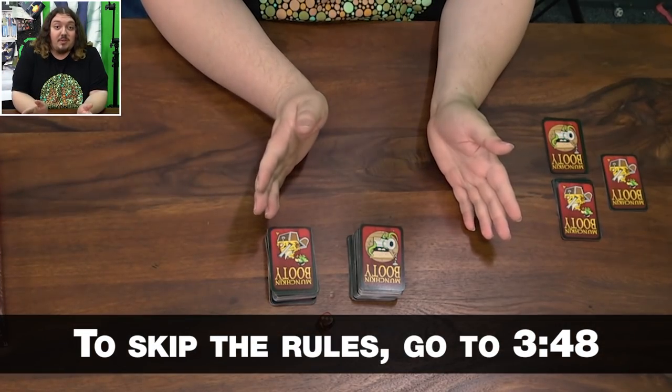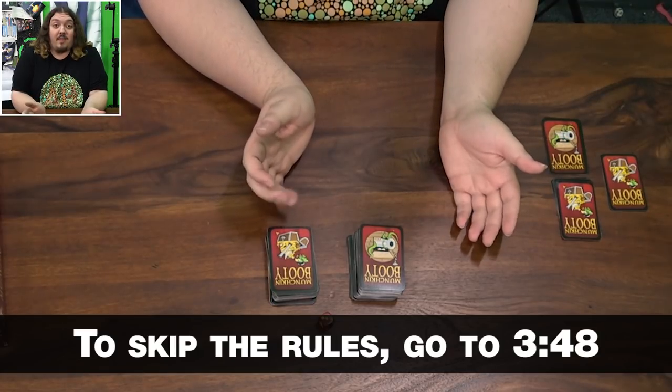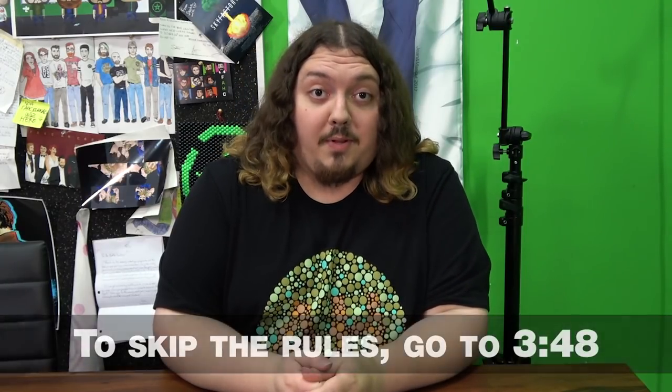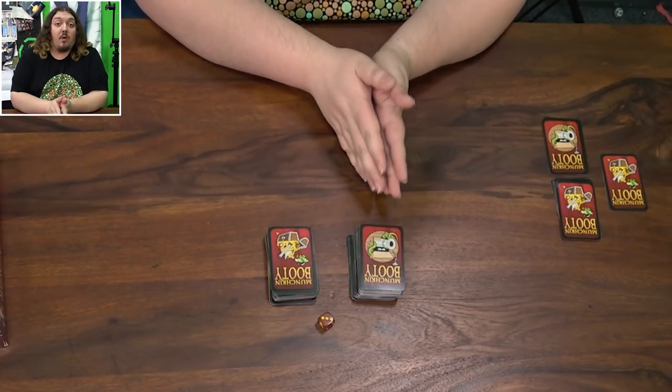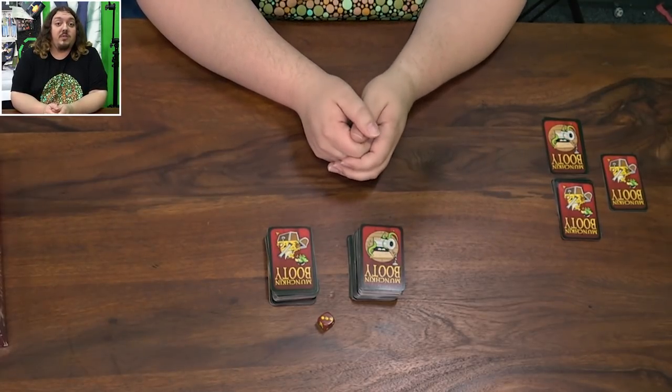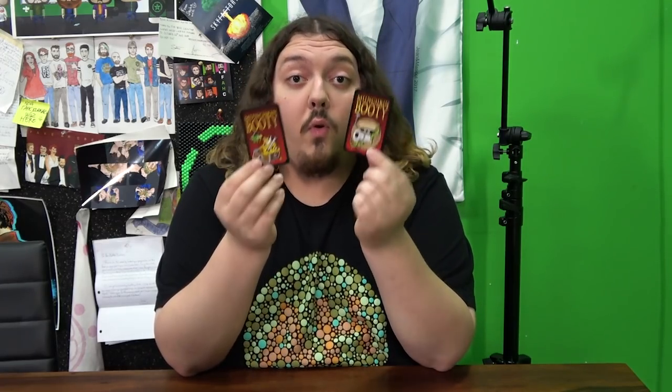If you've ever played any version of Munchkin, this is pretty much exactly that, so you can go ahead and skip those rules if you know how to play. At the beginning of the game, each player is going to start at level 1, and the ultimate goal of the game is to be the first player that reaches level 10. Each player will be given four treasure cards and four door cards, and you're going to look at your opening hand and put any cards you can into play, which will include a lot of the following equipment.